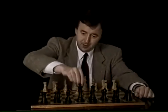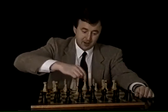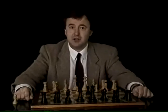The Danish, with e4, e5, d4, exd4, and now the move c3, conforms to the classical principle of fast development and is a favourite of Scandinavian GMs Jonathan Tisdall and Johnny Hector. Come with me into the romantic world of the dashing Danish gambit.